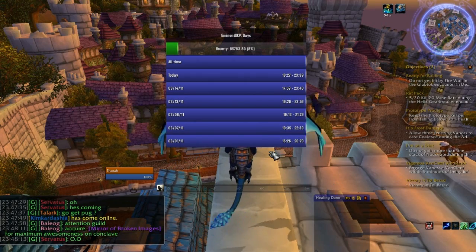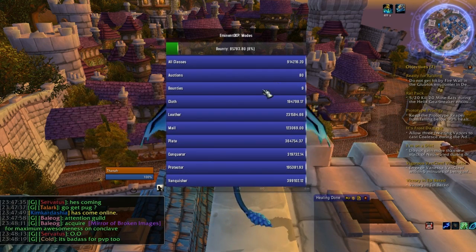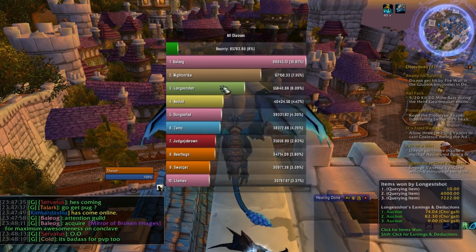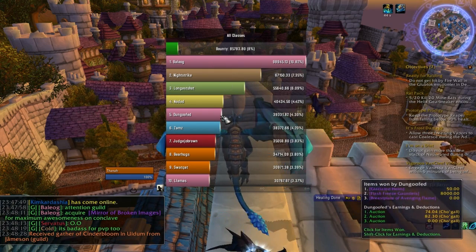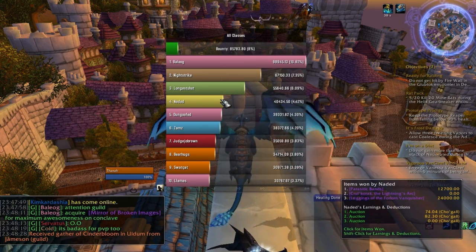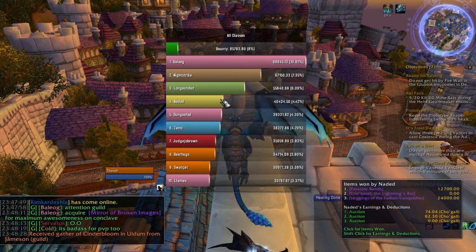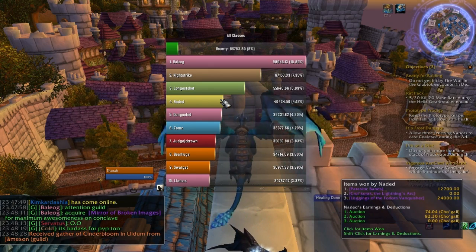The syncing has completed and I can now go into the standings just as I was doing before — check the results, see who has what, see items that have been purchased. All I did to pull this latest dataset was just load into the game. I didn't have to manually request anything, I didn't have to push any buttons, it just happened automatically. And this happens every single time you load into the game — your mod will check with other mods in the guild for the latest data.